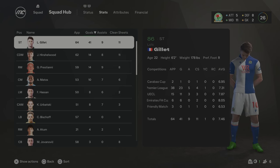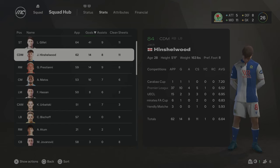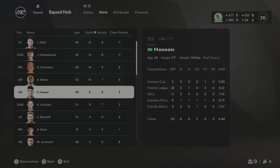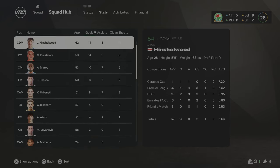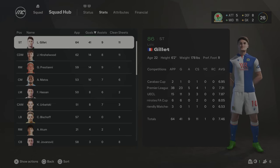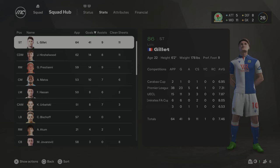Look at the stats: Loic Gillette getting 41 goals and 9 assists in 64 games — what an absolutely insane return. He's already 86 overall and is going to be an absolute beast for us. Hinshelwood getting 14 goals and 8 assists from centre mid, now 84 overall. Prestani also up to 86 with 14 goals and 9 assists. So we won the FA Cup and the Conference League this season — absolutely insane return. The progression of this team is really coming together. We need to push on and try to win the all-important Premier League and Champions League trophy to complete this rebuild.